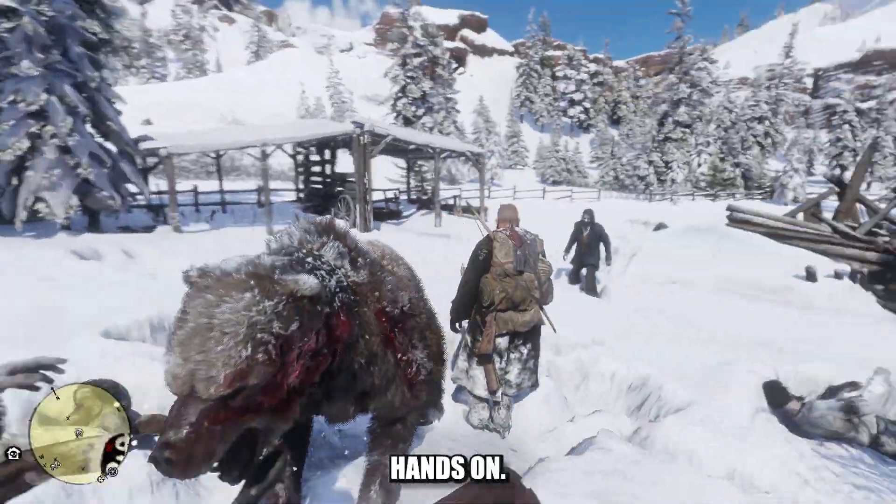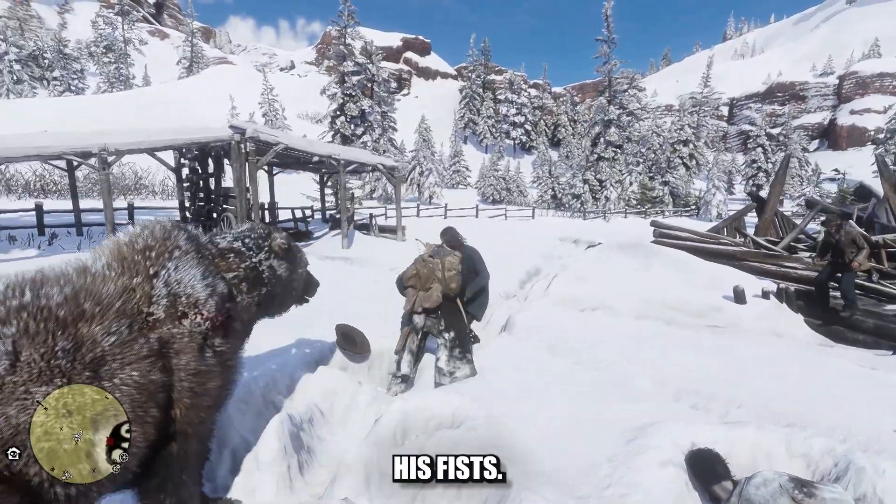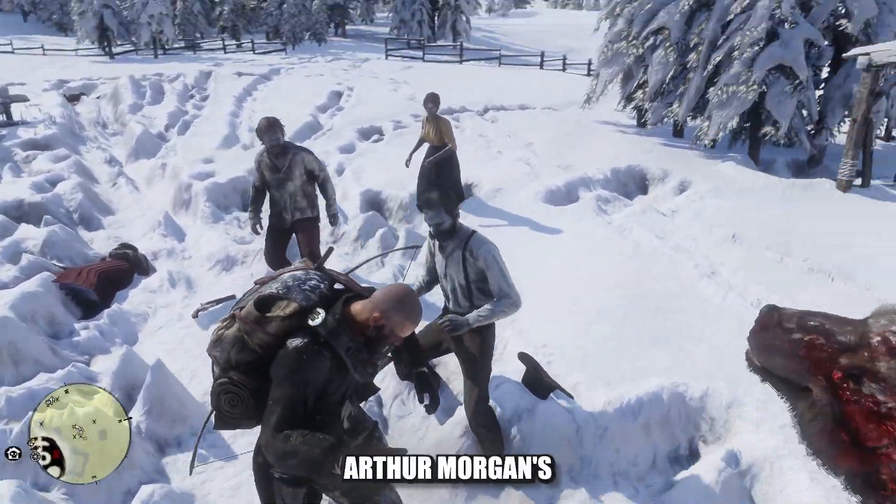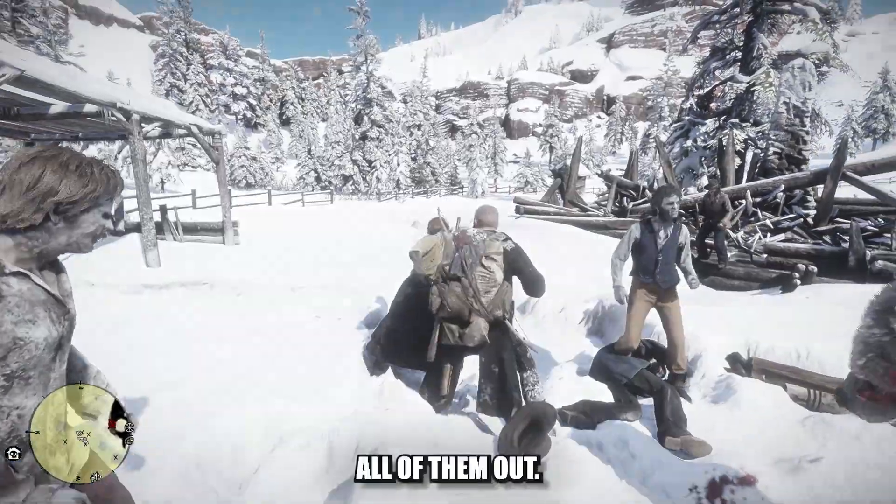It was now time to get a little hands-on, so Arthur Morgan brought out his fists. He started serving knuckle sandwiches, but these zombies had those salami slaps. Arthur Morgan's had worse, though, so he knocked all of them out.